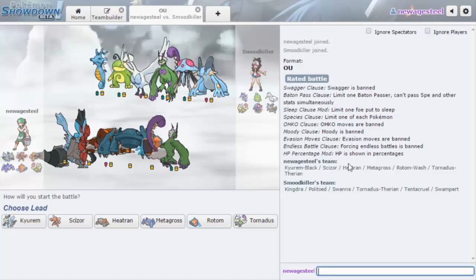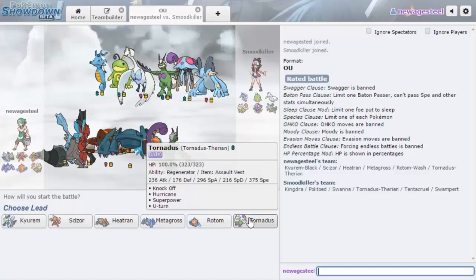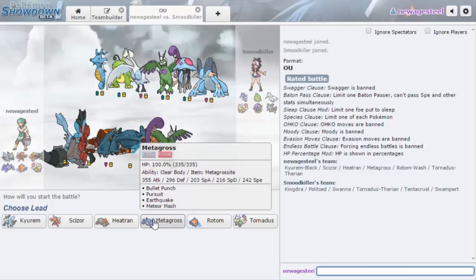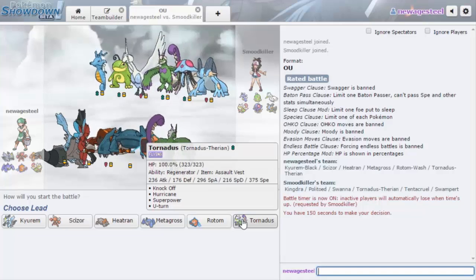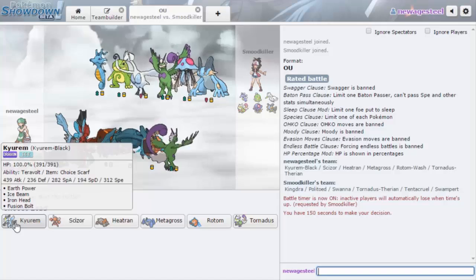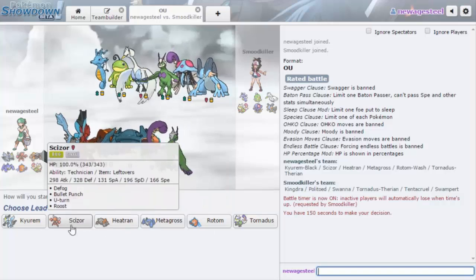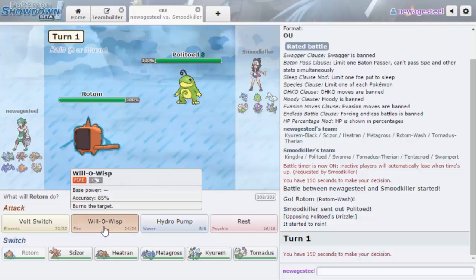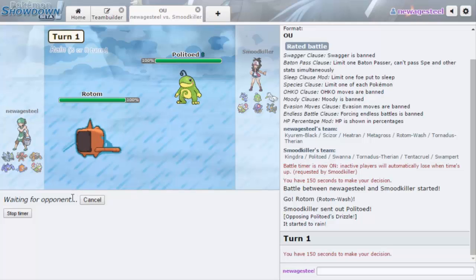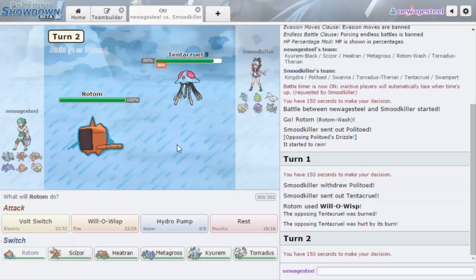Alright, we got another game against a rain team. Oh, that's gonna suck — I'm pretty sure it's gonna suck, especially because I kind of have nothing for Swampert. So it's just gonna lead with Politoed, right? I can't just go Fusion Bolt with Kyurem right off the bat because that just gives him the easiest switch-in to Swampert of his entire life. I guess I'll lead Rotom. He's gonna lead Politoed and I'll go Will-O-Wisp right away because I don't want Swampert to just come in. He actually goes Tentacruel — okay, that's a bit different.